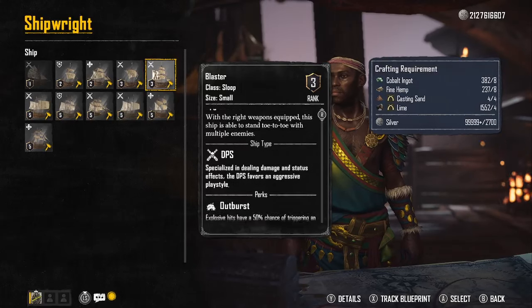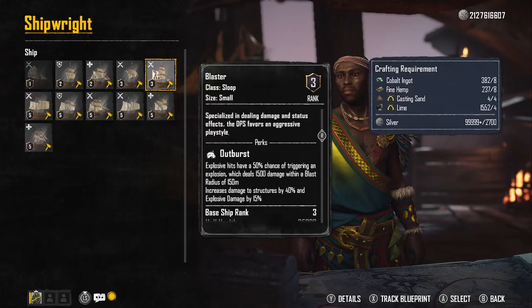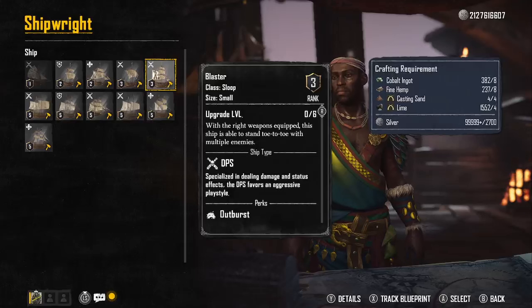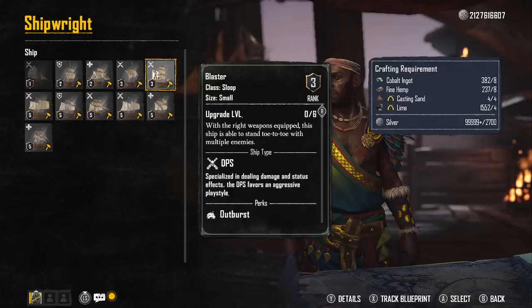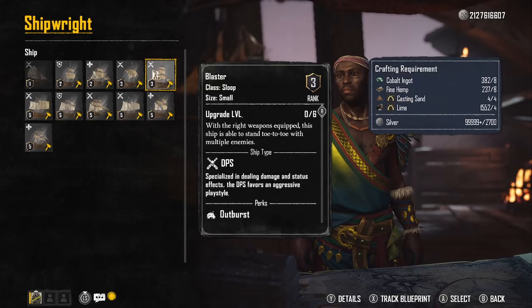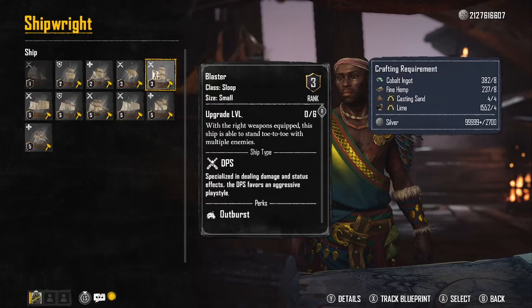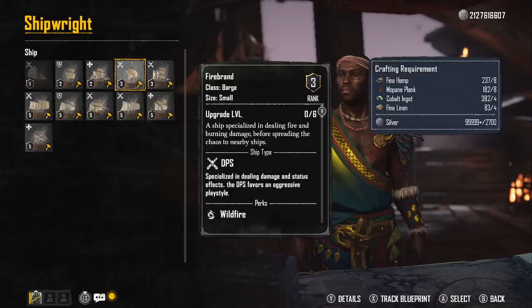Then you have the Blaster, which is a Sloop. With the right weapon equipped, this ship is able to stand toe-to-toe with multiple enemies. Explosive hits have a 50% chance of triggering explosives, so you'd use an explosive weapon with this. But I wasn't happy with the speed - every sloop I've seen in pirate movies was extremely fast and maneuverable. This ship let me down. Maybe upgraded to level six it could be good, but you're going to love the Barge even at low level.